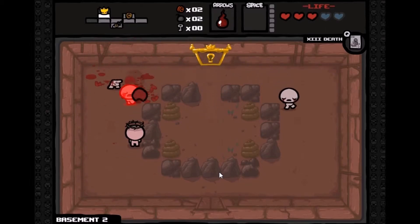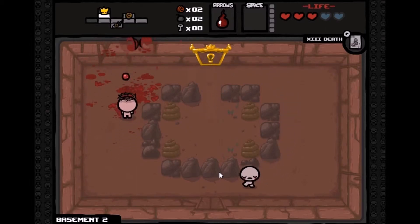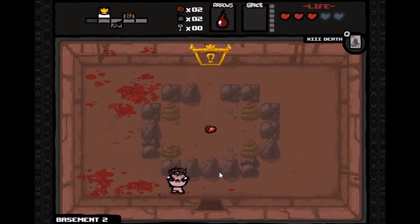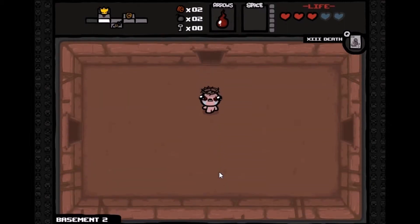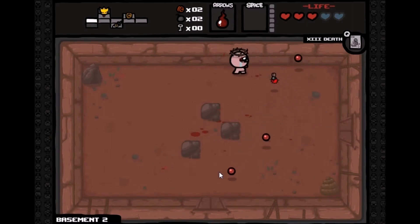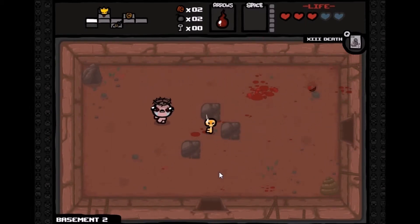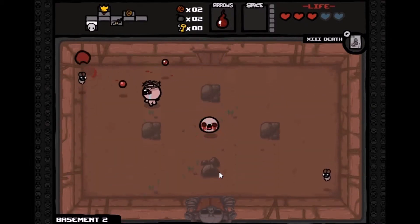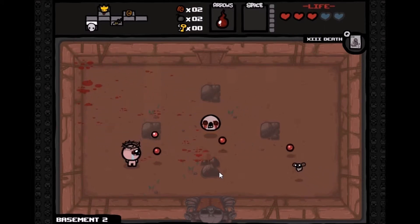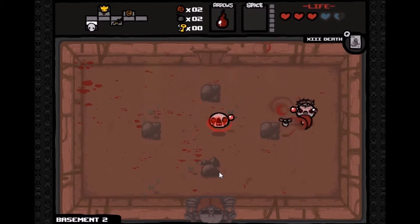If I open that treasure chest it'll start a series of events and I'll battle a bunch of enemies for another item, hopefully not dying. There's another room up there but without a key I can't get in. I think I have full life. Oh, a gold key! I don't know what that does — I've played through the game about 10 times in preparation but I've never seen a gold key.